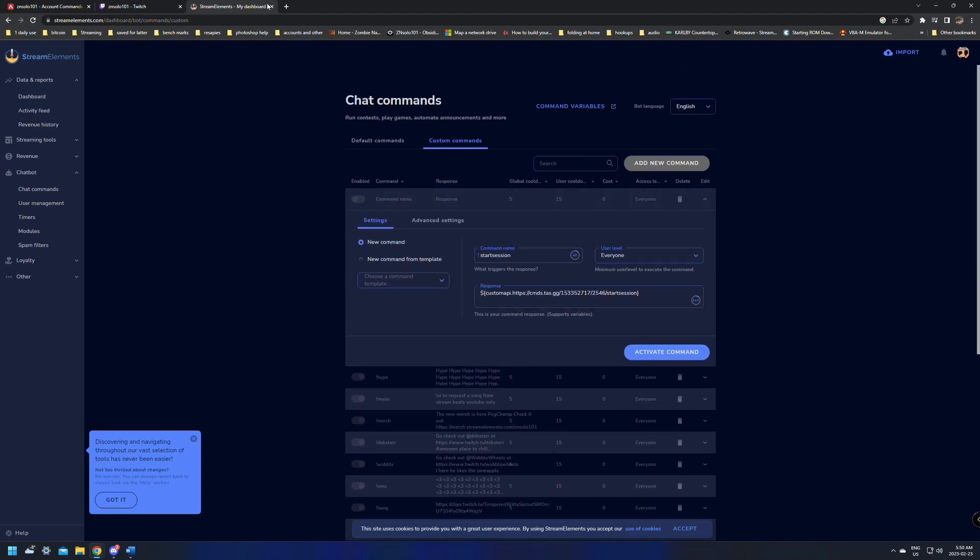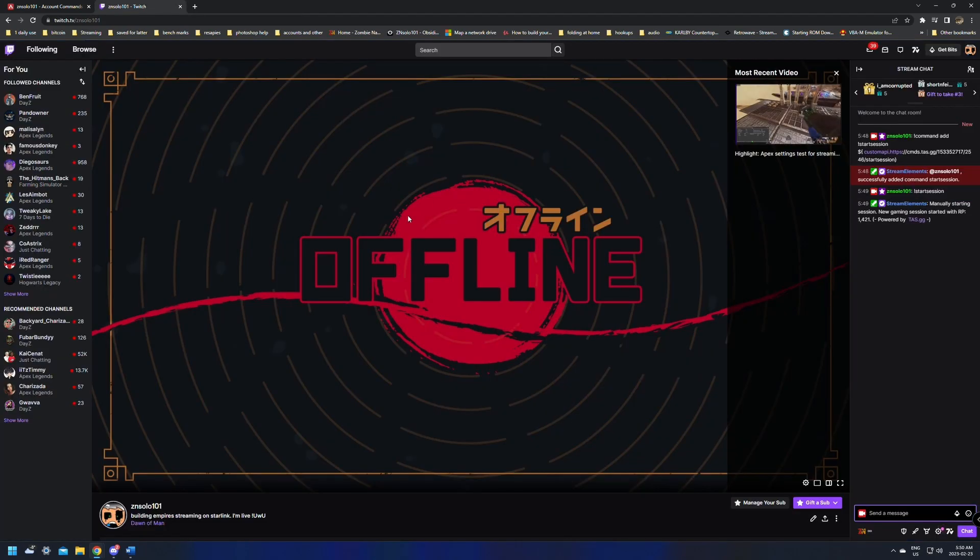That's how you add it in Stream Elements if you'd rather do that. All you have to do is copy-paste the commands in your chat and add the ones that you want — that's really all there is to it. Hope you enjoy the Apex commands in your chat. If you think I forgot or left something out, definitely leave it in the comments below. If you found this video helpful, hit the thumbs up and subscribe for more content. Thanks for watching.